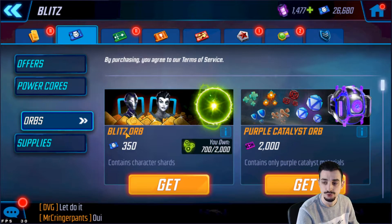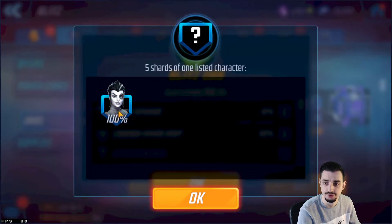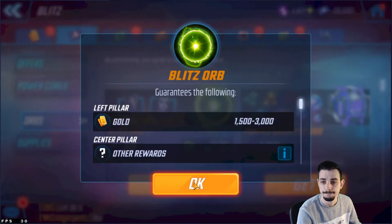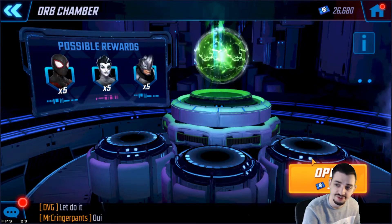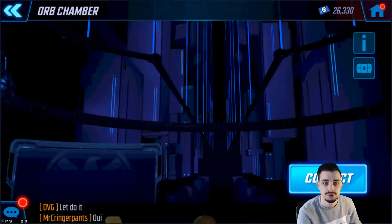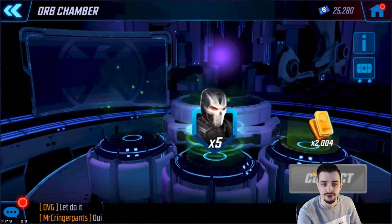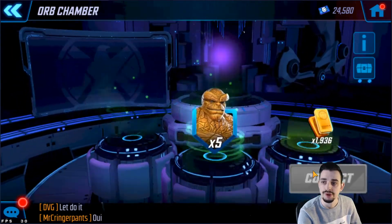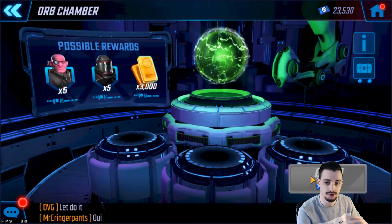For the rest of these guys I wouldn't farm them individually. What you could do is go to orbs — these Blitz Orbs contain all the characters in the Blitz Store plus Domino, who is part of X-Force and isn't individually listed. Domino is the ten-drop right now. I definitely recommend farming these orbs if you're where you want to be with Rhino, Strife, and Gamora.